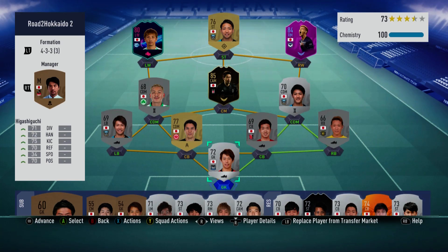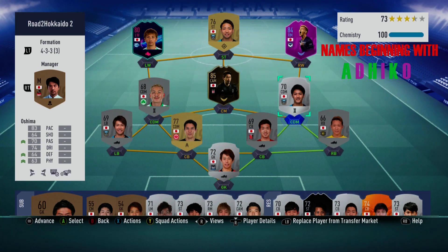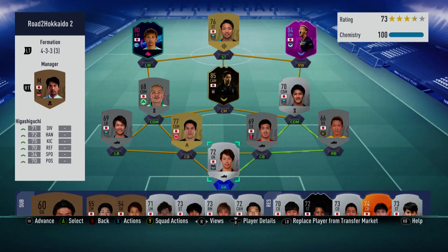You may notice if you're a regular subscriber that the team looks quite different. That is because a subscriber of mine, Captain Forbes, suggested a challenge where I can only use players beginning with the letters in the word Hokkaido. I'll put the letters on the top right of the screen - that means H, O, K, A, I, and D.